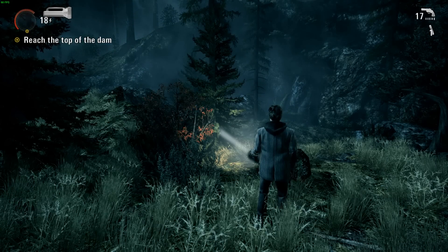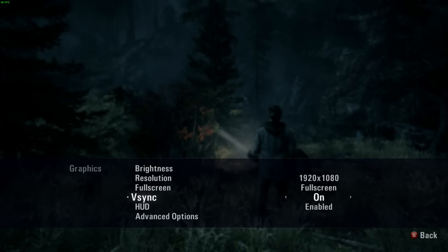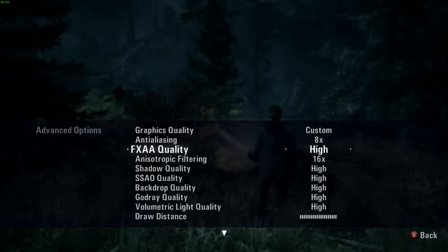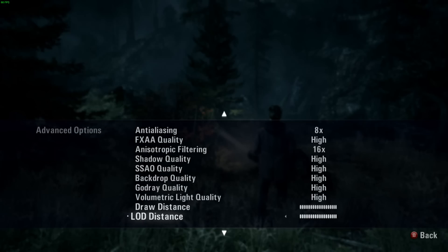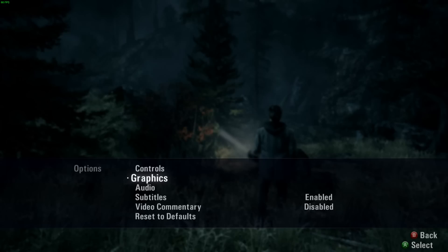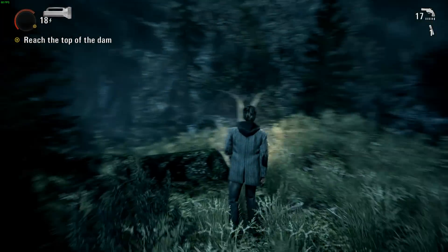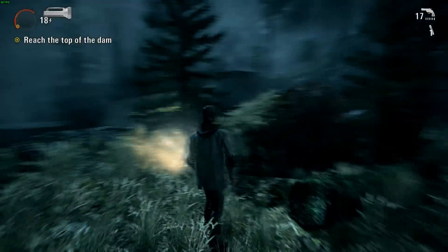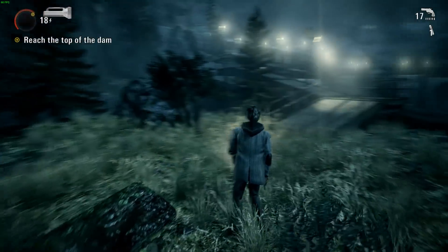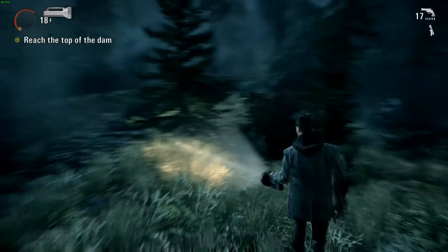Problem with Alan Wake: in the graphical options, there is no option that I can find that can disable motion blur. Motion blur is something that I don't like — that's that shit I don't like, as Omega would say. Motion blur, like this right here and how it's all blurry, the same thing that Final Fantasy Type-0 on PC has that you also cannot disable.